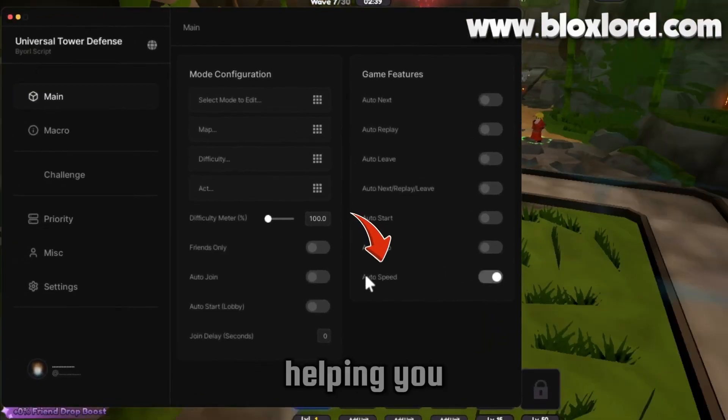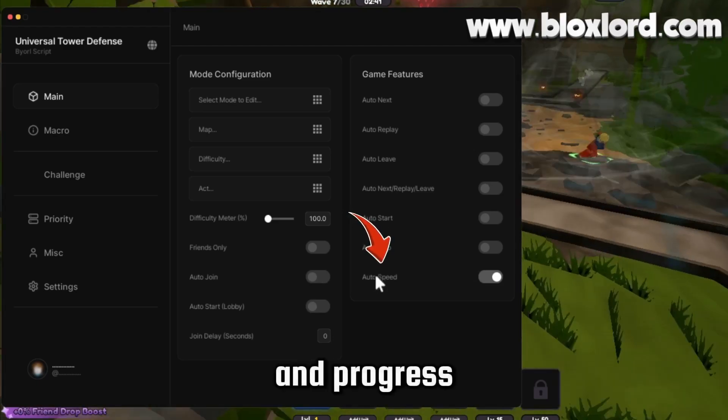Auto Speed — this option increases game speed, helping you clear waves faster and progress much quicker than normal gameplay.